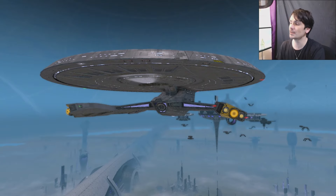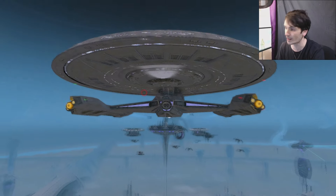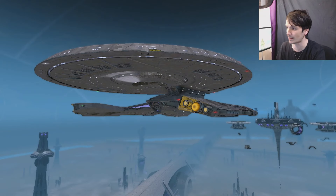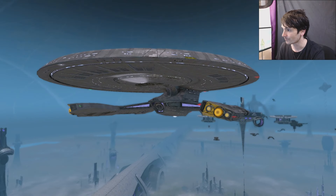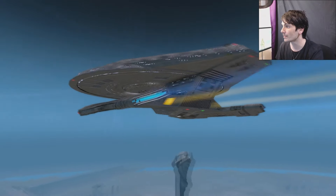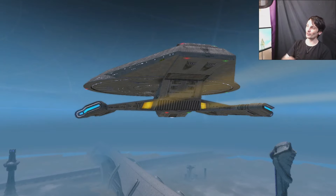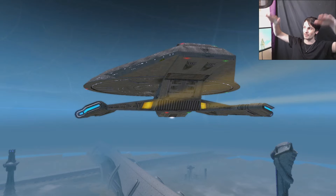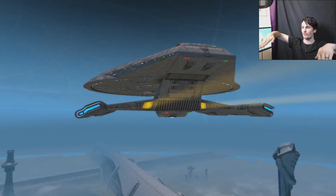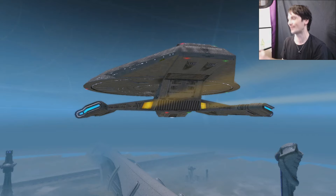From that, you get the torpedo launchers, which are quite interesting to me. There's this lovely slope design which looks absolutely amazing above the deflector — I absolutely adore it. That's the one redeeming quality around the neck area. Then you've got my favourite thing — the two launchers at the back. They literally look like they can raise up and fire, then lower and fire again. They're like drop launchers. It looks really cool and I like it.